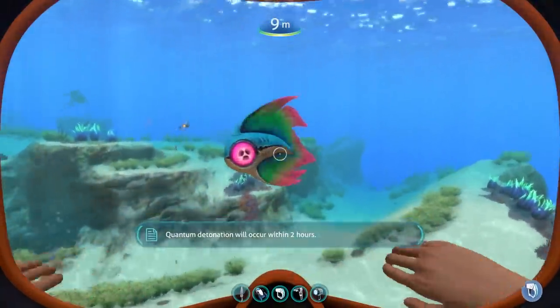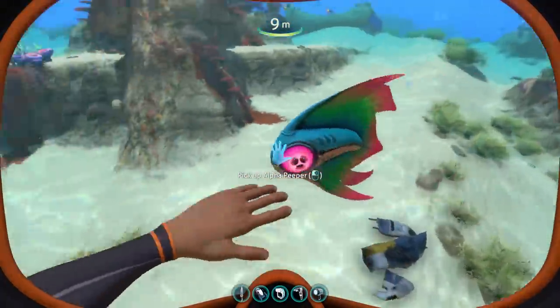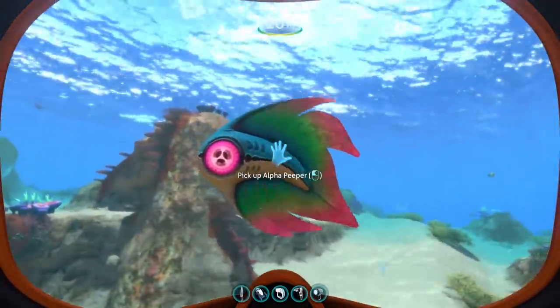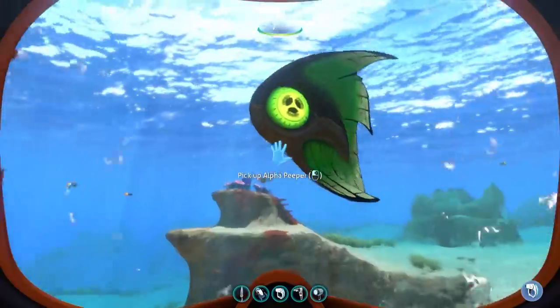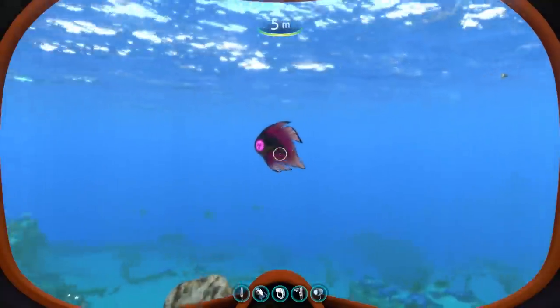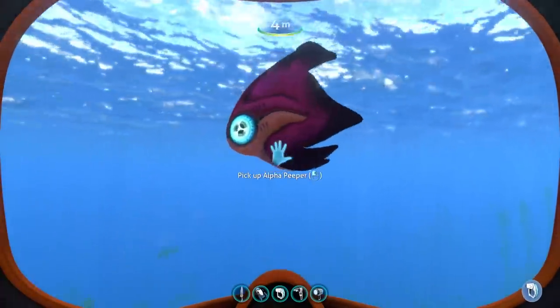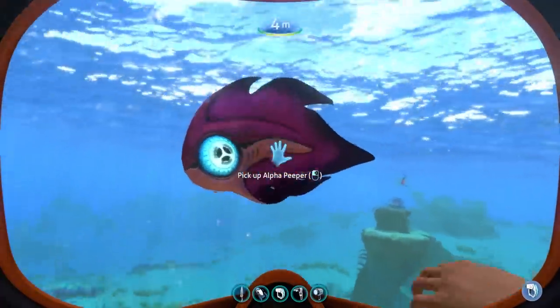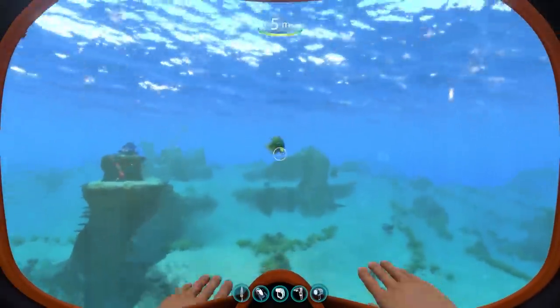The Alpha Peeper also has a ton of color variations. I'm just going to spawn all of the variants so you can take a look at them. This is the first one. This is the second one, which looks absolutely amazing — kind of looks like a toxic version, which I really like. This is the third version, which we saw earlier. And this is the fourth version, which is basically the same but with a blue eye. And honestly, out of all four, the toxic green one is probably my favorite.